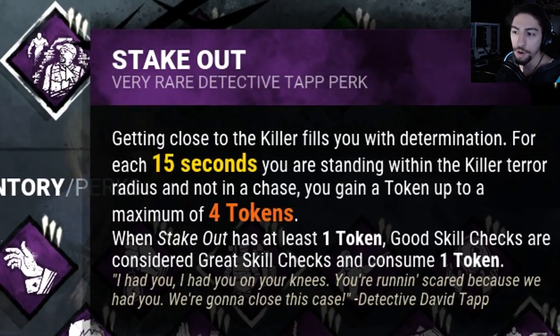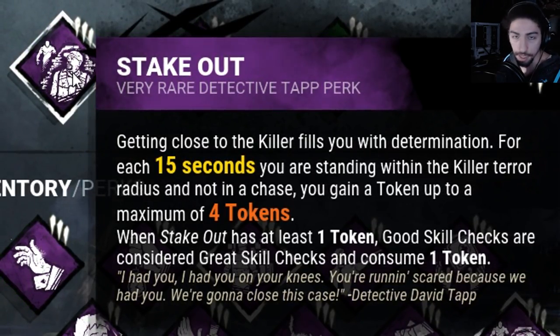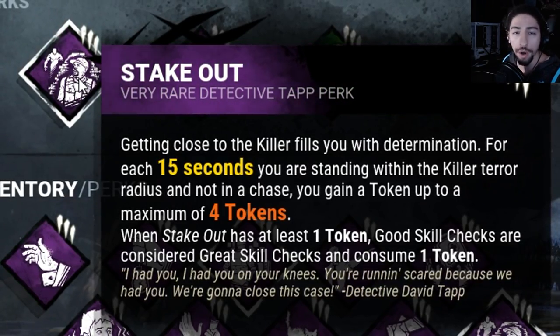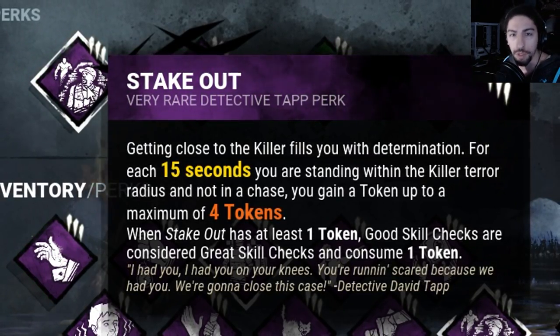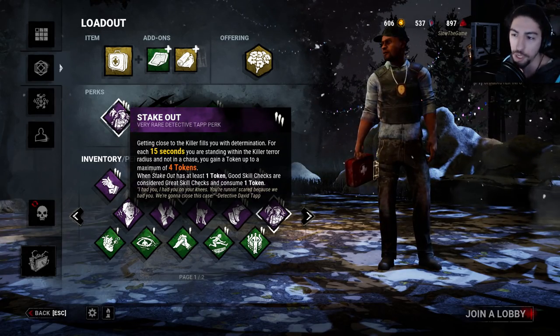We got Stakeout: for each 15 seconds that I'm in the killer's terror radius I gain a token, and I can gain up to four tokens. What a token does is every single time I hit a good skill check it counts as a great skill check and consumes one token, but if I hit great skill checks it doesn't consume a token.